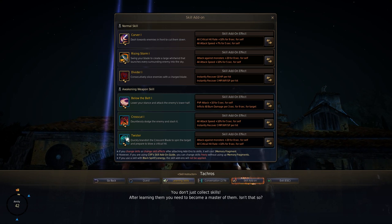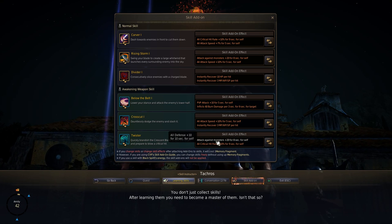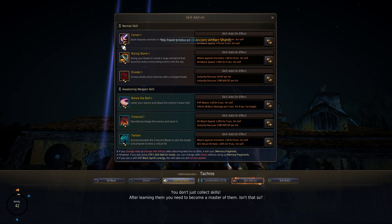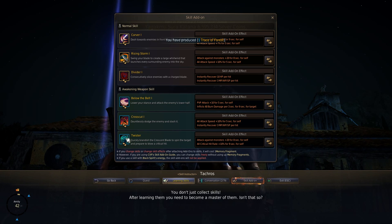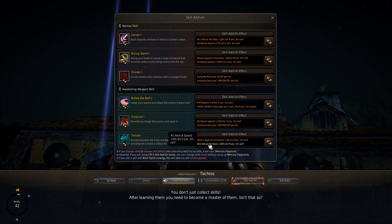Once I got the Mushindo, this is what I set up — and this is why I said in the skill video that Twister is going to become really important for PvE, at least before you hit level 60. The add-on gives you 20 attack against mobs, similar to Rising Storm, but on a skill that's even faster to execute. You can basically use Twister after every Cross Cut, or even in between, so you spam Twister and get a free 20 attack against mobs and another 10% crit.